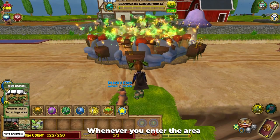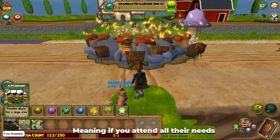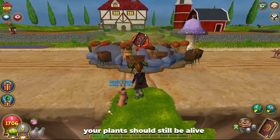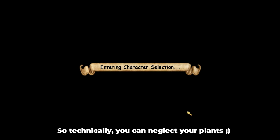However, your plants only update whenever you enter the area, meaning if you attend to all their needs and log out for a few months, your plants should still be alive — so technically you can neglect your plants.